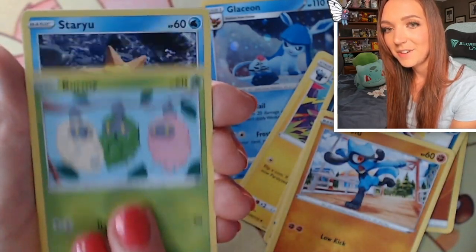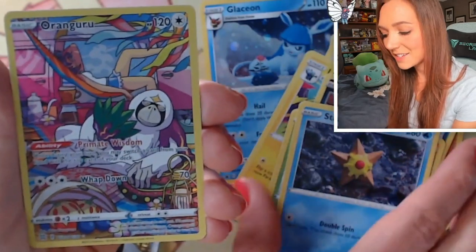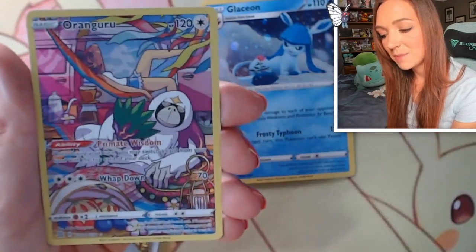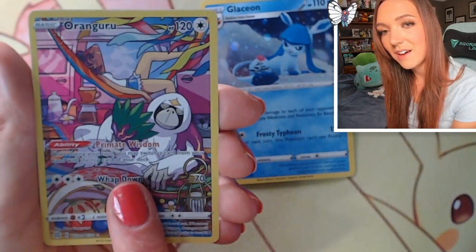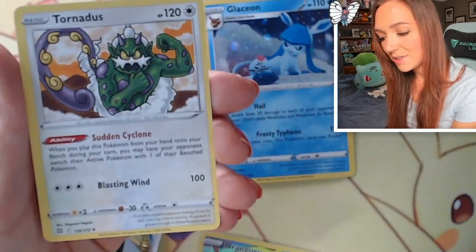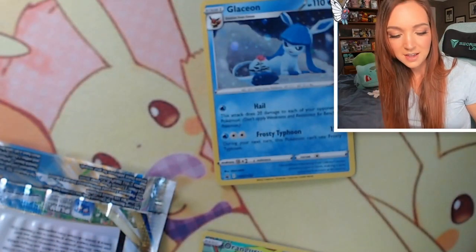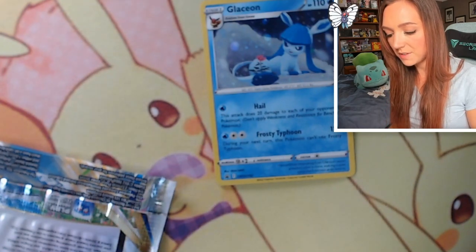Burmy again, very sweet. Staryu. Oh yes, we did finally get a character card - we've got an Oranguru. I've seen this one a few times but I will definitely sleeve it up, I'm sure there's a few people that would still like to have it. And another regular rare, a Tornadus. So out of these first couple packs: no holos, no full arts. But we'll persevere - hopefully we get something good out of the last one.